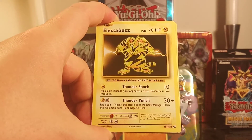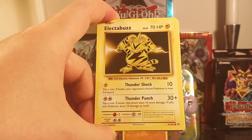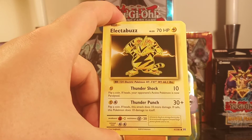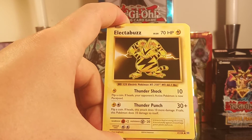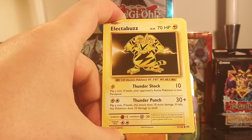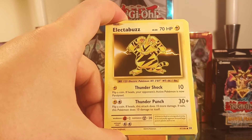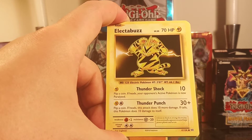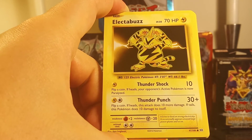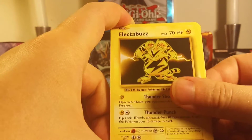Electabuzz, 70 HP, Level 35 — number 125, Electro Pokemon. 30 feet 7 inches, 66.1 pounds. Thundershock 10: flip a coin, if heads your opponent's active Pokemon is now paralyzed. Thunder Punch 30 plus: flip a coin, if heads this attack does 10 more damage, if tails this Pokemon does 10 damage to itself. It loves to feed on strong electricity — it occasionally appears around large power plants.